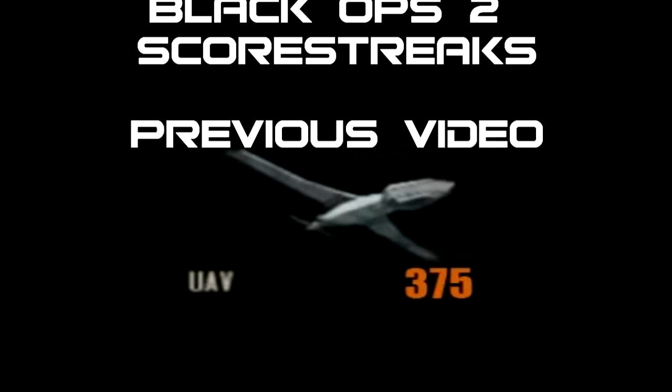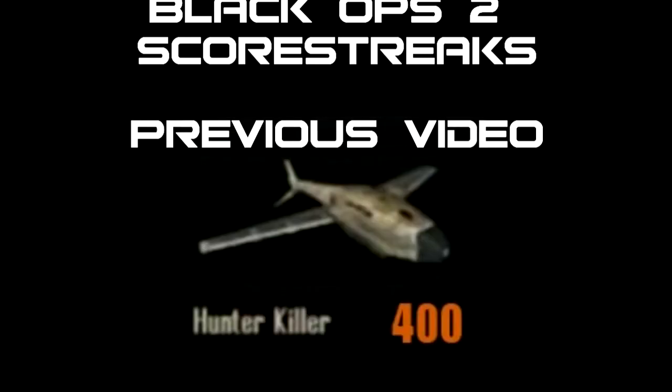The third killstreak is the Hunter Killer at 400 points. It's practically a missile that hunts by itself — you throw it and it circles around the map until it finds someone. It can miss, and Flak Jacket can protect you from it quite easily. It's only 400 points so it won't be one of the best killstreaks, but hopefully it's still very good.